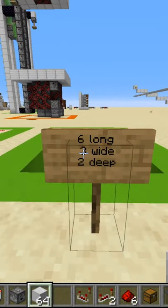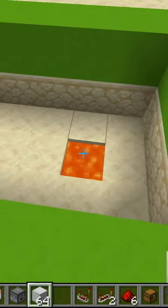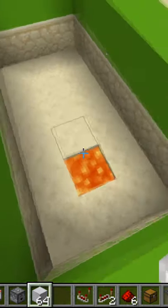So the first thing you want to do is take a six long, two wide, or three wide and two deep area and place some lava right there. That's one block from the front.